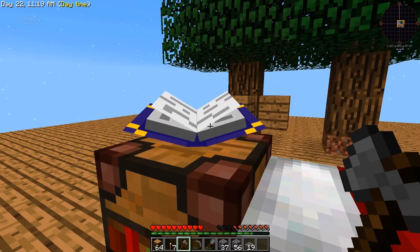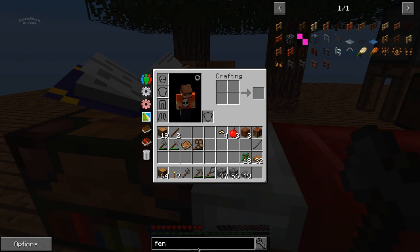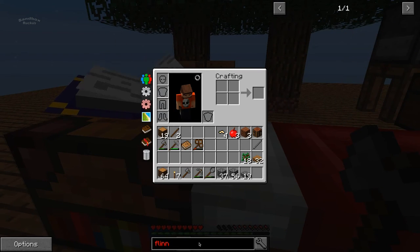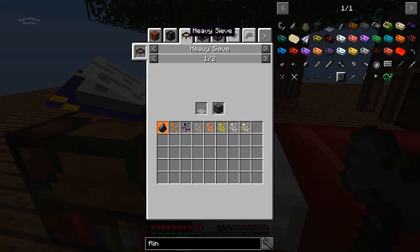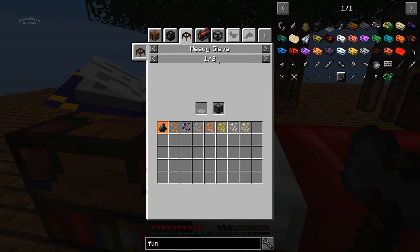For that, we're going to need to do a little sifting, and then build the stuff. Flint comes from gravel — we can just craft it? That seems weird. Or you can get it from the heavy sifting, that makes sense. So it comes from gravel, and probably can get it from the regular sift as well.